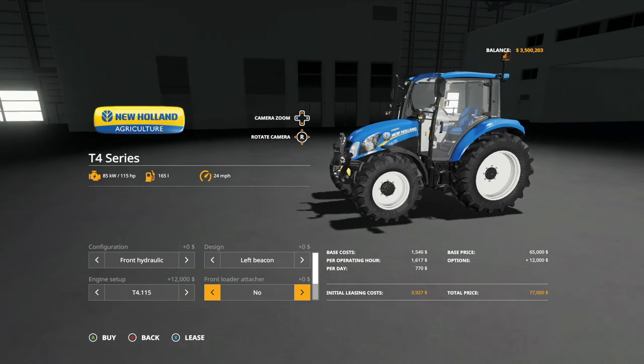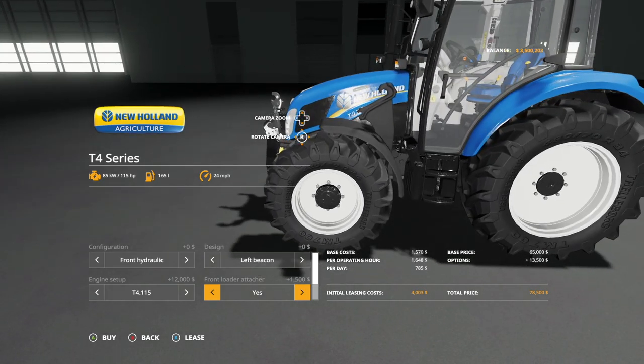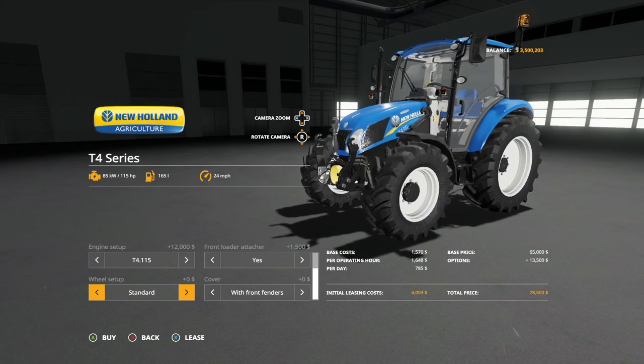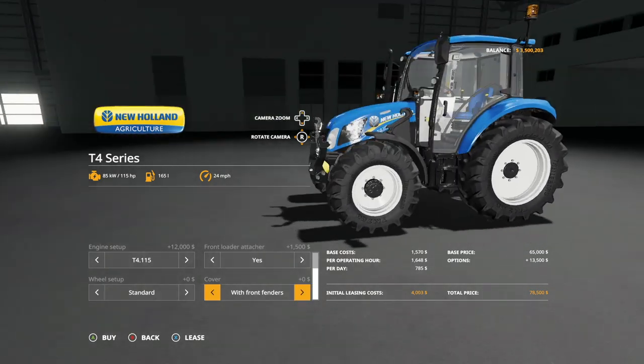Front loader — yes or no — that's going to be your in-game Stoll version. Use the smaller Stoll and change that to onyx color. Tire setups: we have standard, wide tires, narrow tires, and back to standard again. No weights on this bad boy right here — if you need weight, just pop one on the back three-point cover.